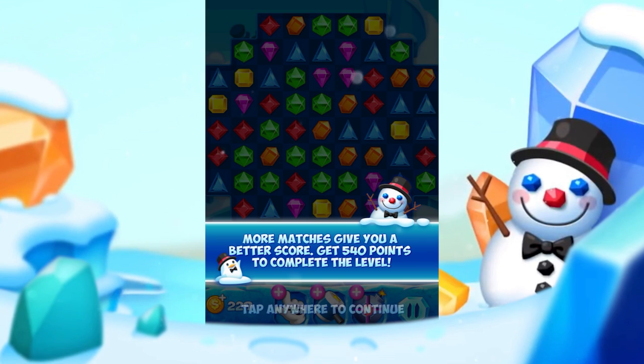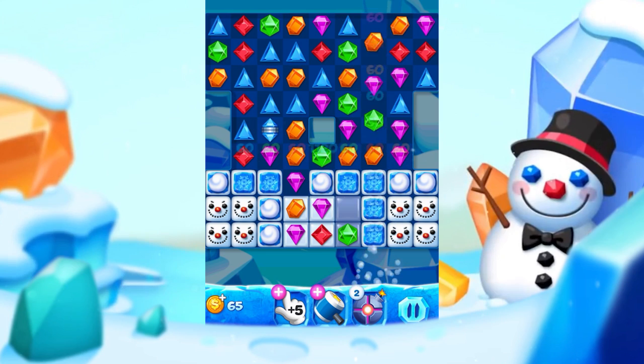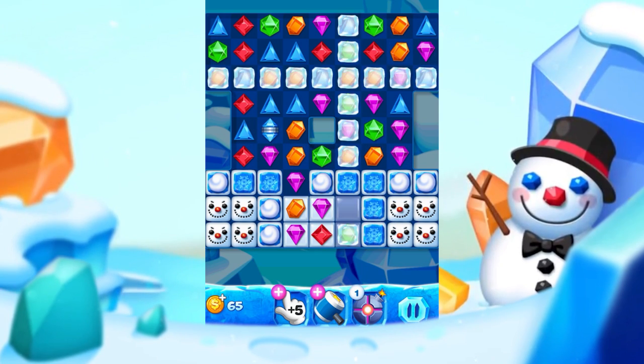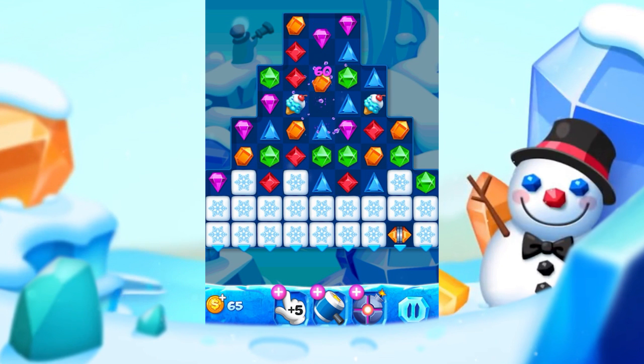That is not all. As you progress through the game, you will unlock main power-ups, such as a stone bomb that destroys the crystal's crossways, or an ice hammer that breaks any frozen obstacle in its way with one hit.